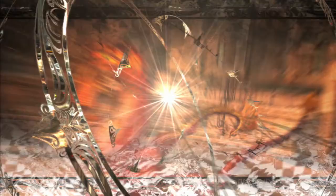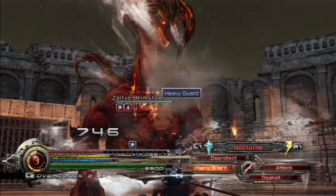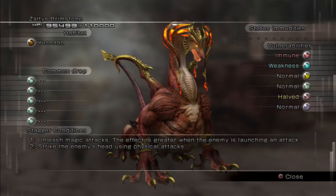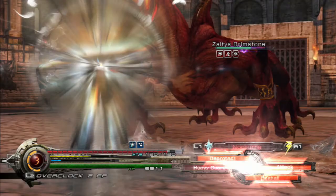We'll start off with the usual debuffs. So there goes the D-Protect and the D-Shout. He's going to attack us so we'll heavy guard. Apparently he did attack us but not majorly. He's weak to Blizzard so we'll start casting Blizzard on him now. And it was lovely being able to get that stagger on him so quickly.